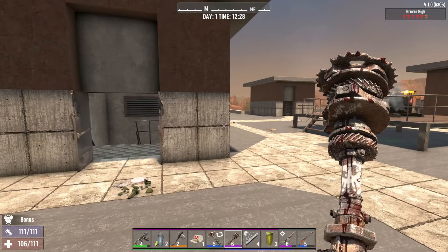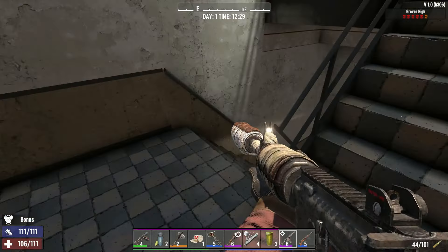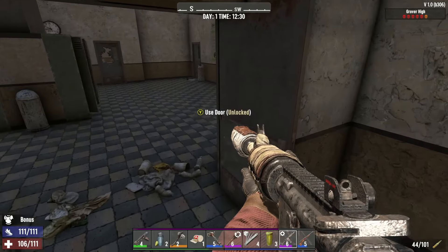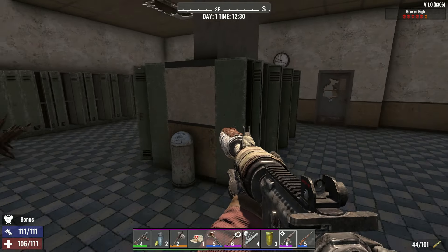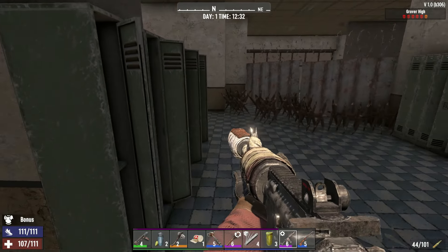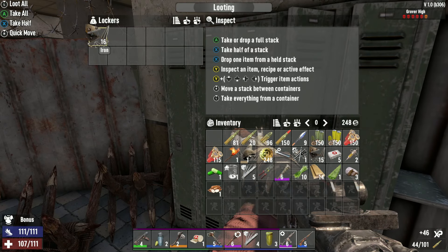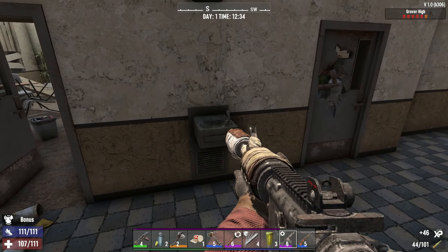Once that's done, it's time to enter the school proper via the staircase downwards and clear out the floor one by one. Here it's relatively not too bad — just more regular zombies will come chasing at you through the doors. You can see the pretty thick barricades there. We are going to find another way through to the rest of the school, and there are lots of typical loot from the lockers and more.